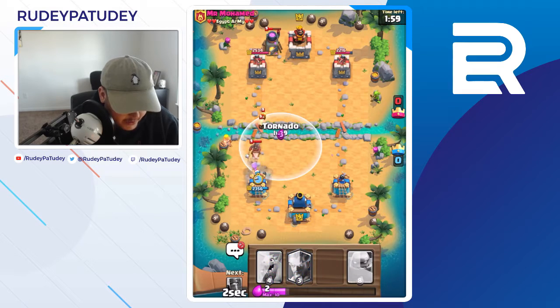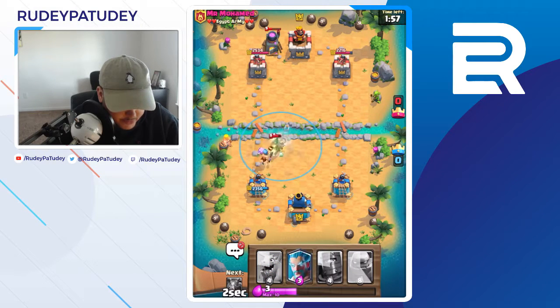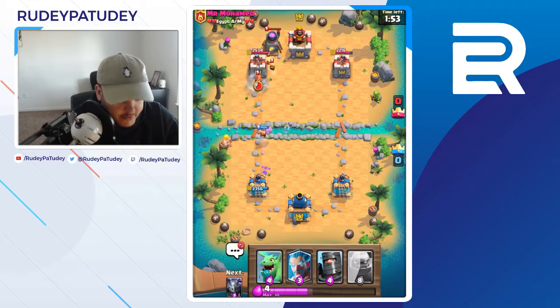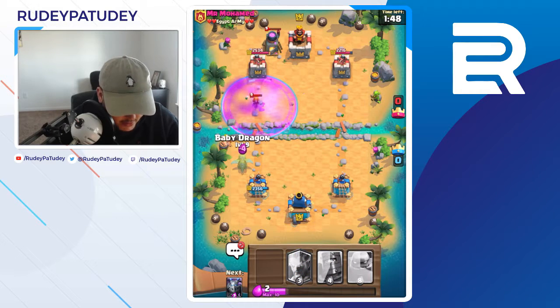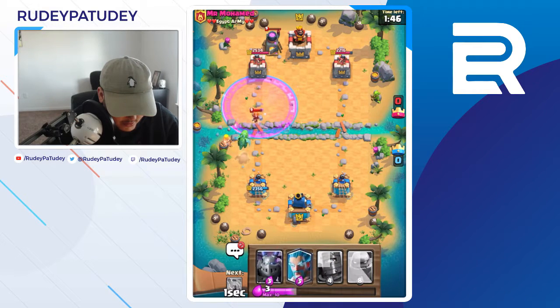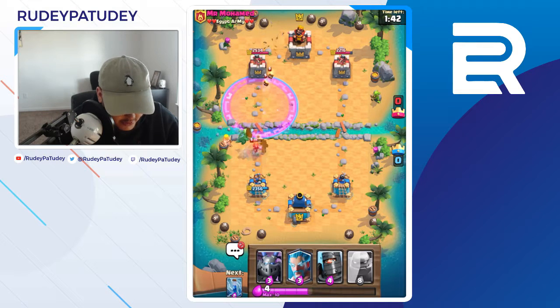If I didn't play lumberjack, I would have natoed hog rider to the tower, but since I played lumberjack I couldn't do it because he would have just died — so that was a mistake on my part. The baby dragon right here — take care of this valkyrie, and then also take care of this last wave of fire spirits. Does it take care of valkyrie? No, she gets a swing — that hurts.